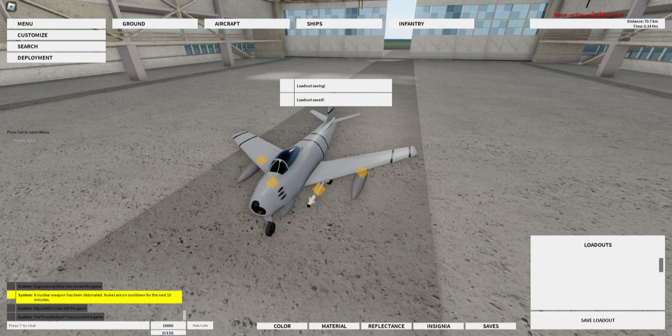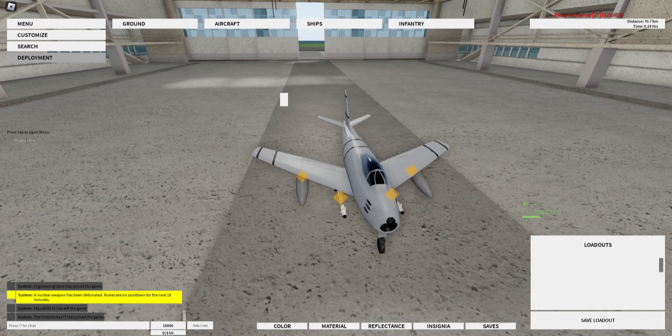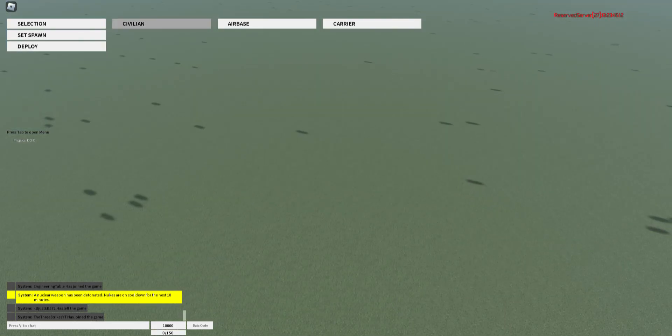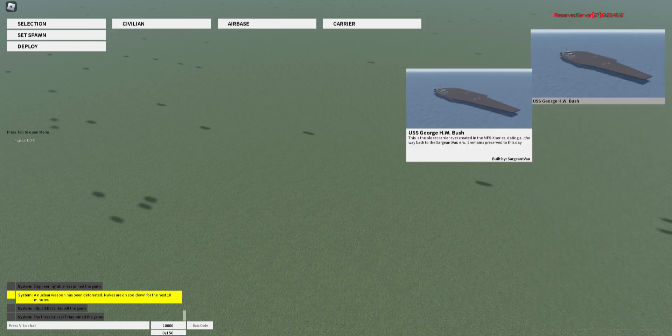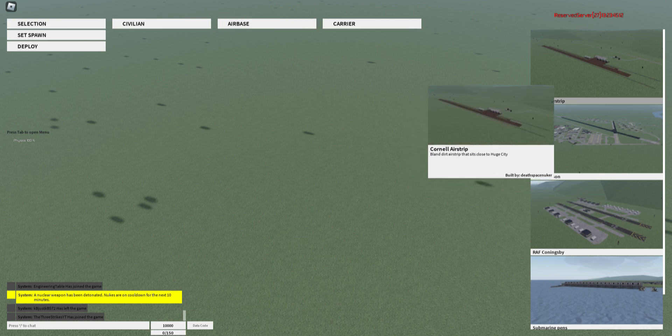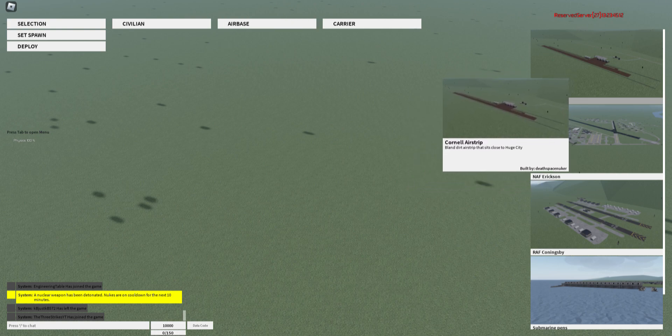After you've got your plane in order, you'll hit Deployment. Then you've got three options: Civilian, Air Base, or Carrier. These will give you different options of places to take your plane off from.